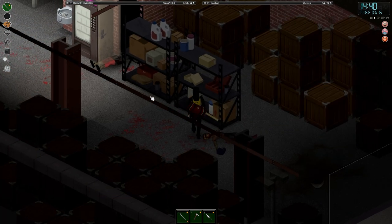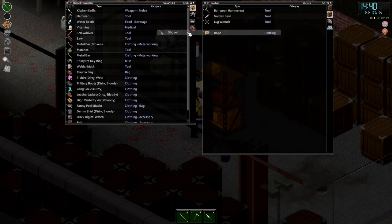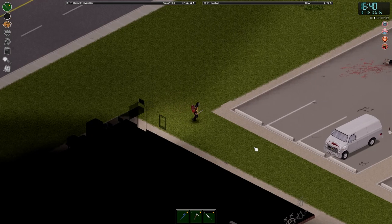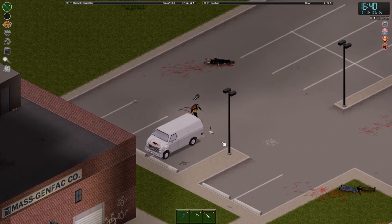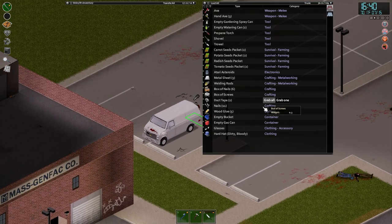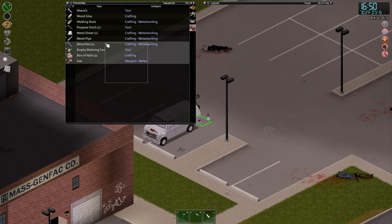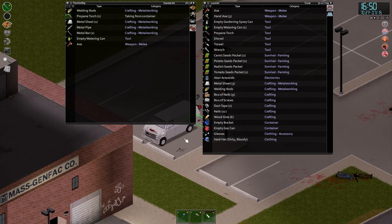One thing I have been looking for is some crowbars, but we haven't found anything crowbar-wise yet — usually quite common. Found a second axe! Fire axes tend to be quite difficult to find, but we've managed to get two out of this warehouse, so I'd say that's a pretty good haul. And I'm taking both of those propane torches.